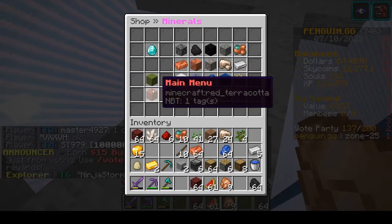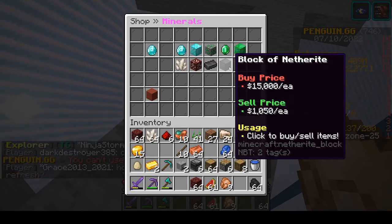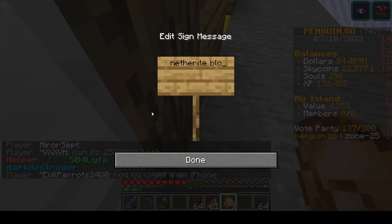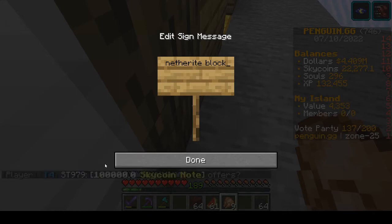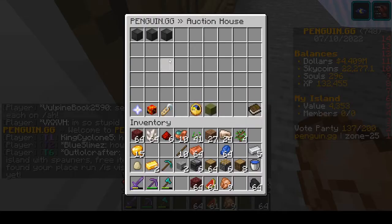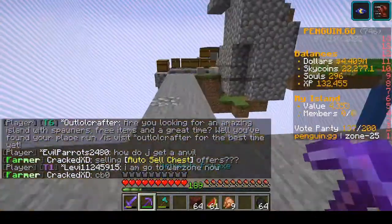Let me show you the server shop — look how cheap it is. Netherite ingot is 1,665, and the netherite block is 16,000. If you go to the auction house — slash search netherite block — and press enter. Alright, I just realized my mic was off — I'm going to put captions to make up for it. I was saying that netherite is pretty cheap. It was 15,000 for a block and 6,650 or something for an ingot. But look — on the auction house it's like 50,000 for a block, so it's actually pretty cheap in the server shop.